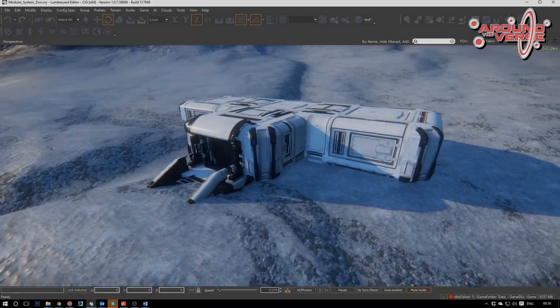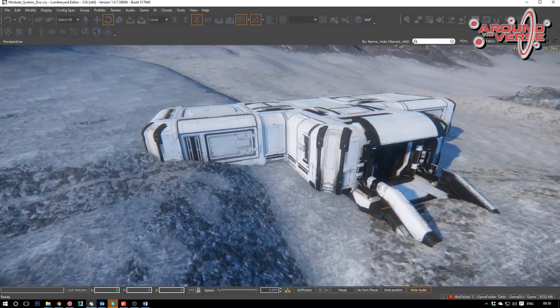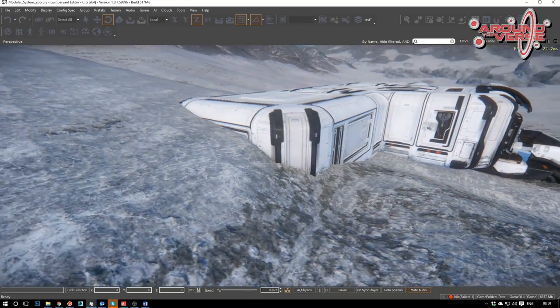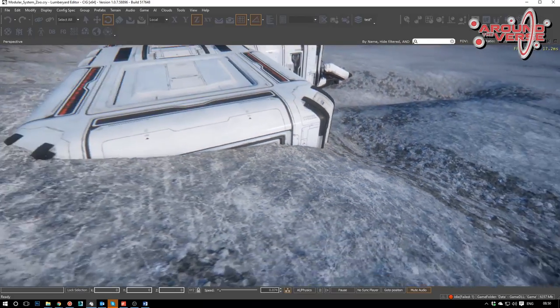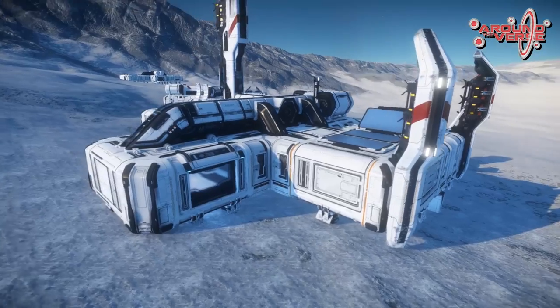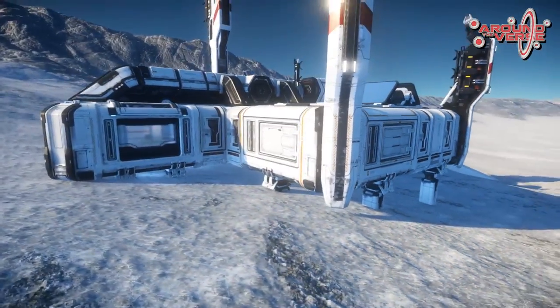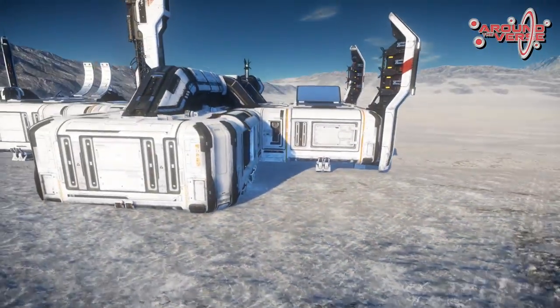Once we started to test our outposts on the actual surfaces of the planet, we soon realized that a perfectly flat base was just not going to work — it was going to limit where we were able to place them. Planets don't tend to be perfectly even. Everywhere we placed them we'd end up with a corner clipping through the ground or a corner floating above the ground. So we had to go back to the drawing board and incorporate a system of legs and feet, which ultimately allowed us to place them in much more varied places on the surface of a planet. Then we had to get the player from the surface of the planet up to the door of the outpost — we thought a ramp would look really cool visually, so we started implementing those.